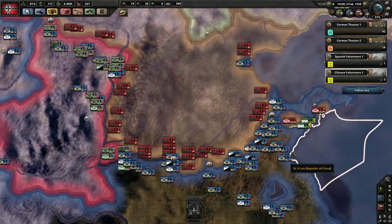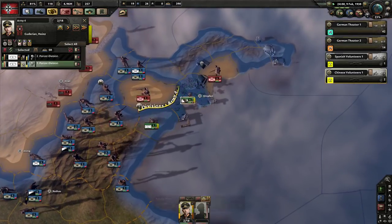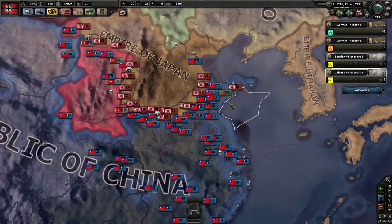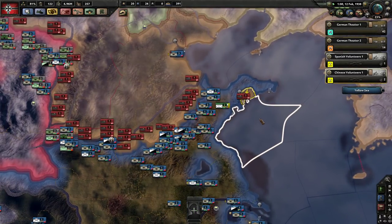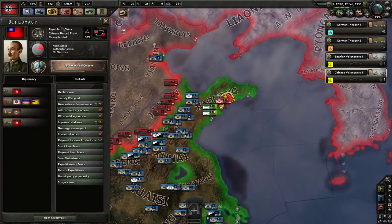This is the kind of open terrain our tanks want to fight in, so I'm not going to worry too much about the communists. The communists tend to last a long time — you'll see the Japanese taking all this land before they actually capitulate the communists, because the communists' concentration of force is so much higher than the Nationalists. They call themselves the Republic of China but they don't have elections.